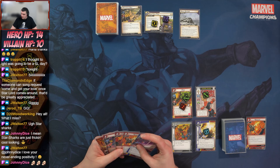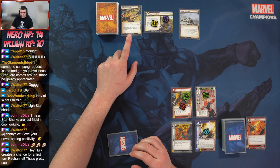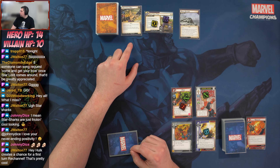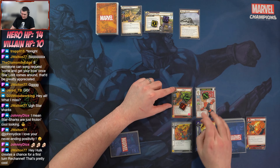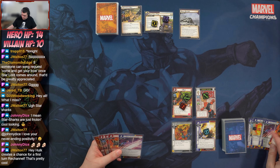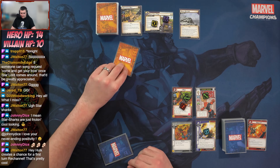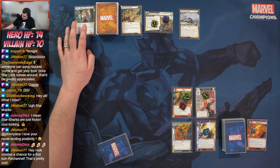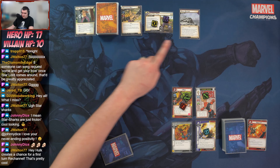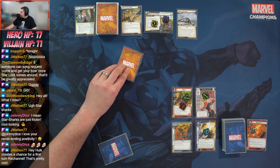I've got one damage already — Absorbing Man attacks for two, so we take it. It heals one damage. Hulk creates a chance for a first-turn Re-channel, which is pretty cool. I probably should have attacked with Hulk before drawing, since drawing into Genius would have changed my decisions. Good to think about for next time.